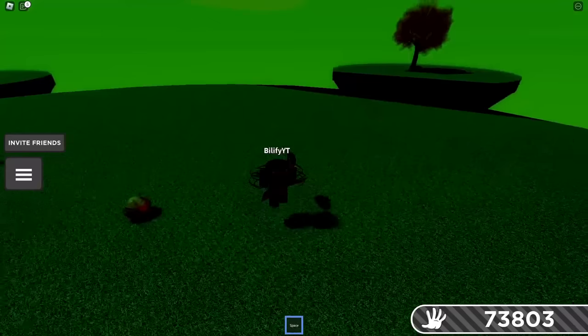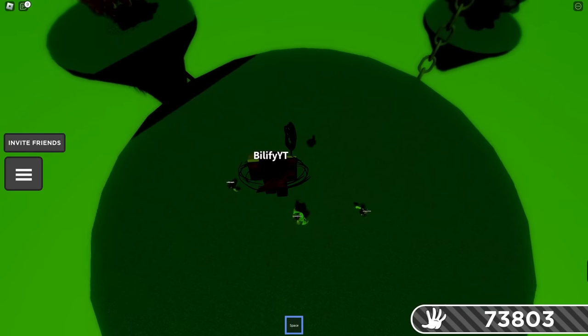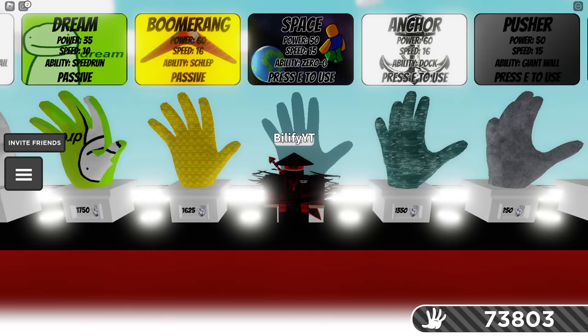You can use the Space Glove if they're going after you. Use your space ability and just fly up in the air. You're so far out of their sight that they stop targeting you. So Space is actually a massive counter.